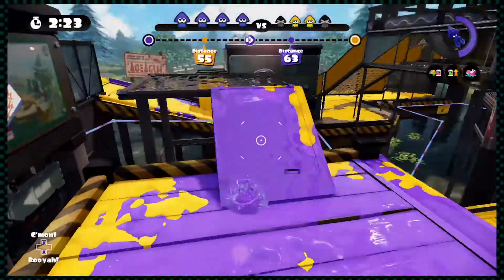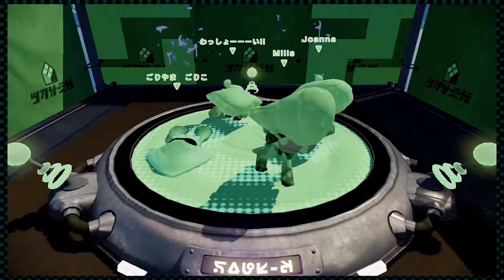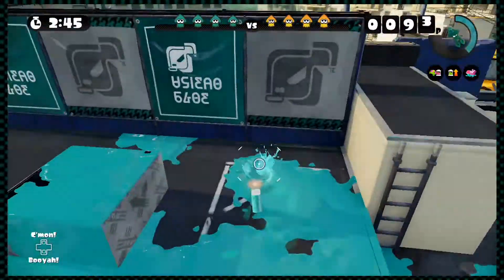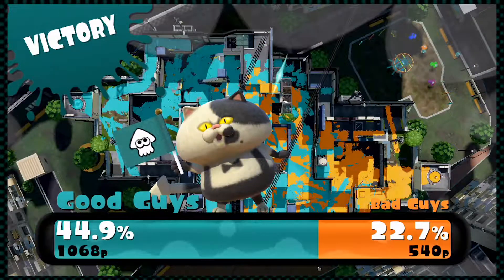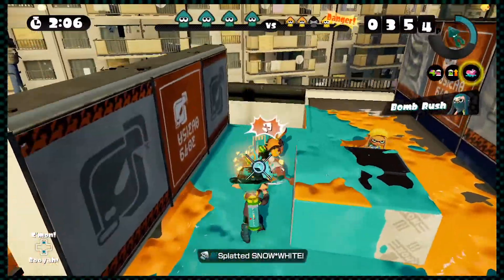These mechanics are then used creatively in the four competitive modes provided by Splatoon, where two teams of four players each face off. There's the one casual mode, called Turf War, where the objective is to cover as much of the area with ink as possible. The winning team is the one with the higher percentage of turf covered with their color of ink at the end of the match, so combat is not a focus here, although it can keep the opposing team from doing all that much.